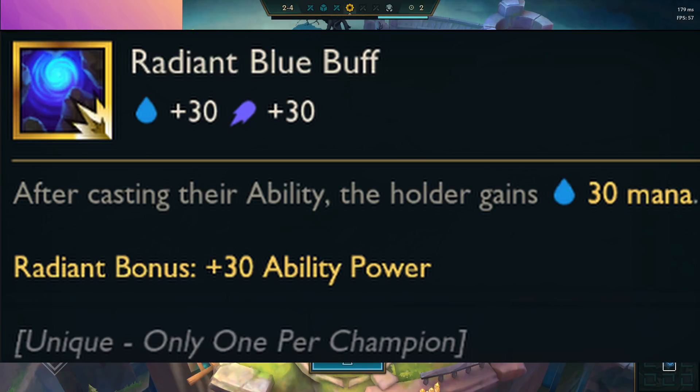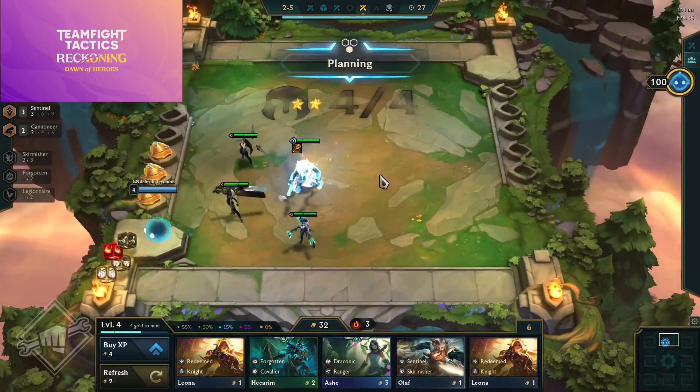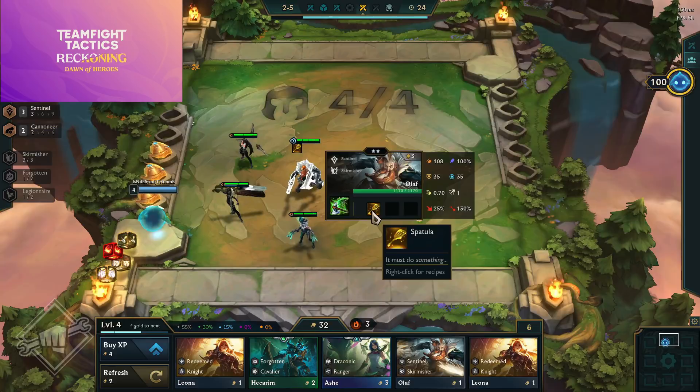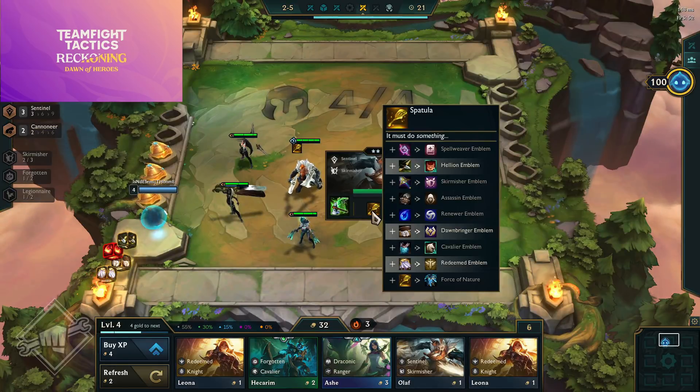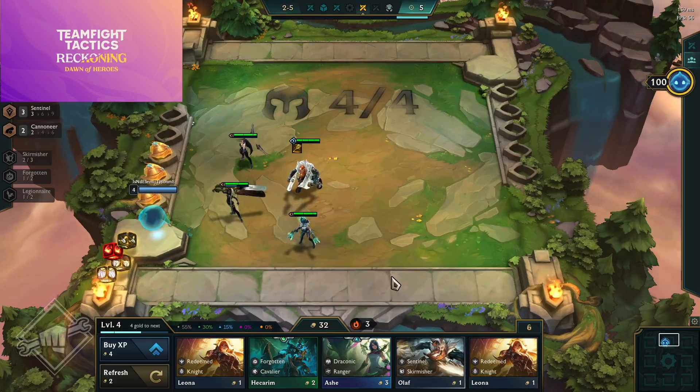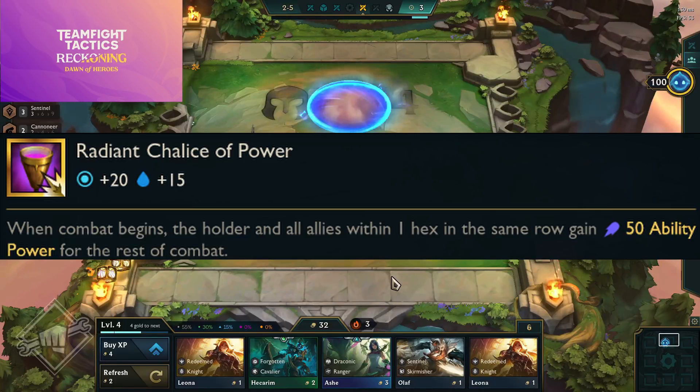Radiant Blue Buff — after casting their ability the holder gains 30 mana, with a radiant bonus of 30 ability power. Shadow Blue Buff allowed for a lot of goofy interactions so it's completely removed. Radiant Bramble Vest — negates bonus damage from incoming critical strikes; on being hit by an attack you deal 150/200/300 magic damage to all nearby enemies once every 2.5 seconds, with a radiant bonus of 40 armor.